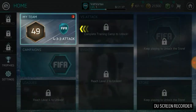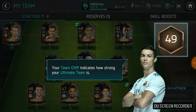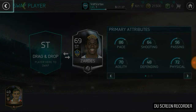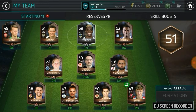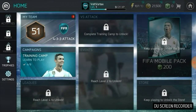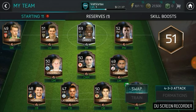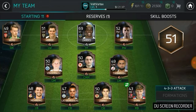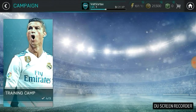Now it wants us to go to the home and improve our team. That's a big upgrade from a 49 to a 69. Now our overall is a 51. There's a 49 player here - he's a striker but he's an RB, so even though he's a higher overall, he's probably not going to be good just because of the position he's in. We're going to continue the training camp now - four out of nine complete.